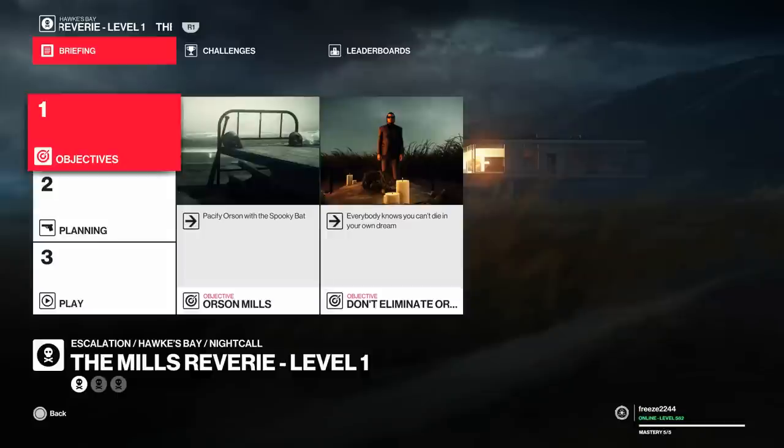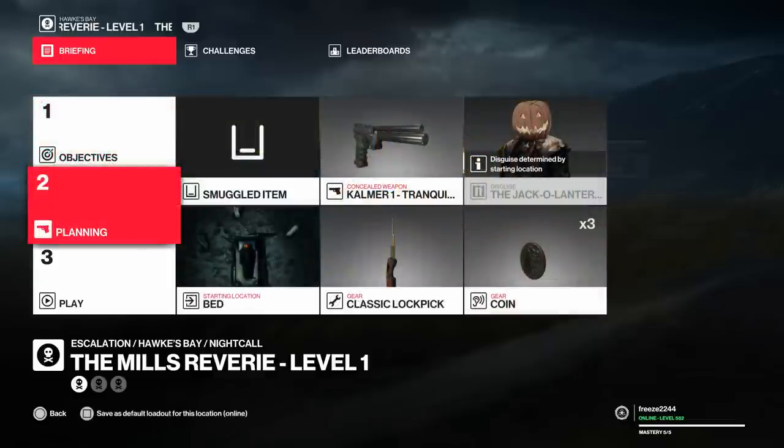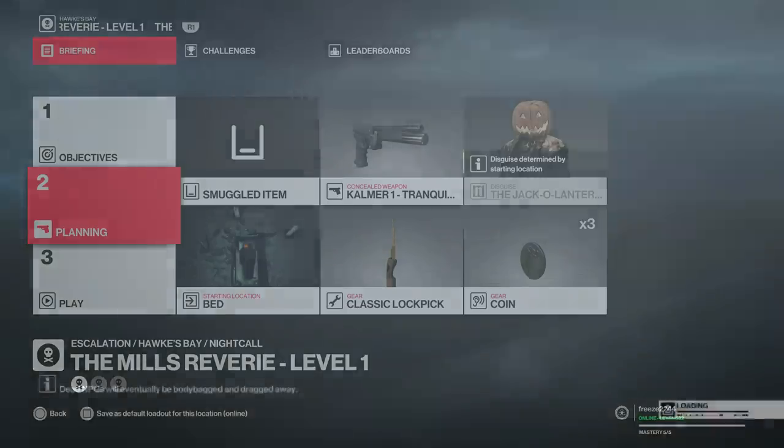Welcome to the Mills Reverie Escalation, my name is MrFreeze2244, all three levels done Sonic Assassin. This is the Halloween Escalation and for level one we have to pacify Orson with the Spooky Bat. We are not allowed to eliminate him because he's basically Orson having a dream. I use this loadout but you can use your default equipment for level one — none of this is necessary.